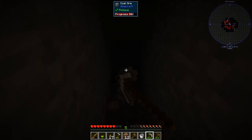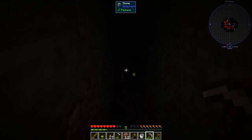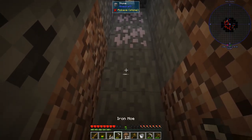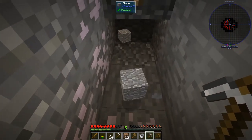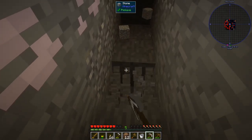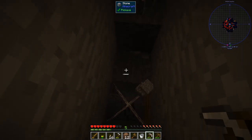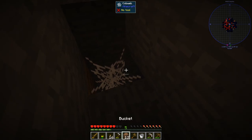We're at Y35 right now. We've got some more coal, which is good, because we're gonna need that for more torches. Looks like we found magnesium ore from Nuclearcraft. I think they must have updated this pack since I last played it, because I don't remember Nuclearcraft being in here. Oh! An abandoned mineshaft — would you look at that. That might have been what we were hearing.